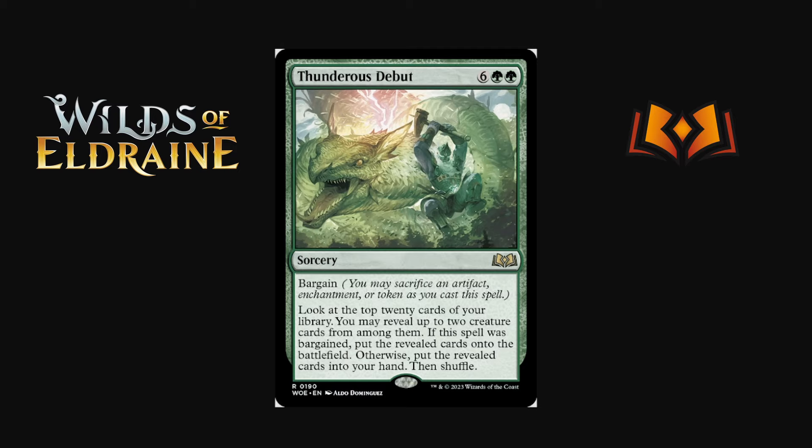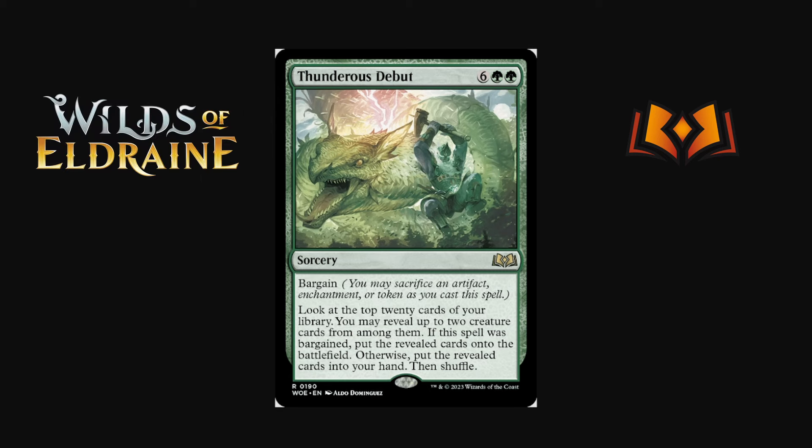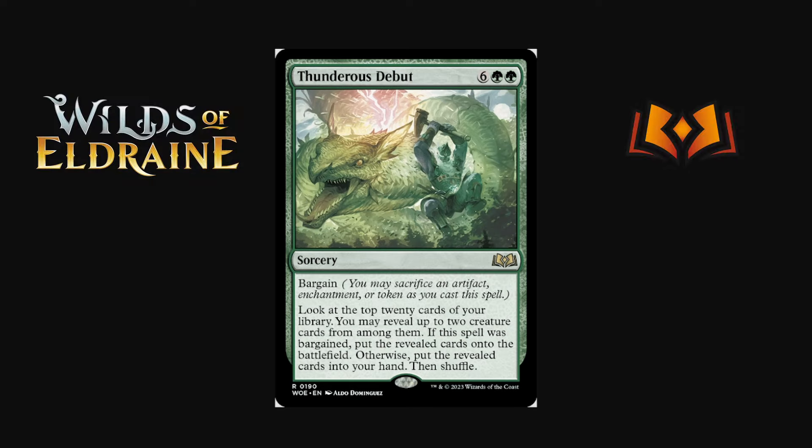Thunderous Debut is eight mana — six green green — sorcery with bargain. Look at the top 20 cards of your library, reveal up to two creature cards; if bargained put them onto the battlefield, otherwise put them into your hand. You're obviously trying to bargain this to put two creatures into play. The problem is you need something that gives haste, and things like Ulamog without the cast trigger aren't so good. At eight mana you need to absolutely win the game. If you have a way to cast the sorcery from your library or reduce its cost significantly, maybe there's something there.